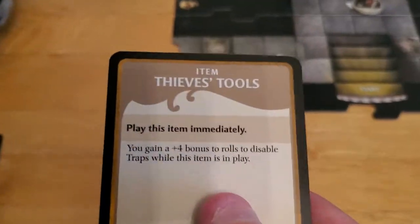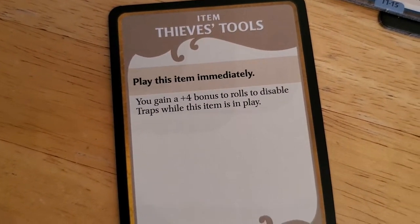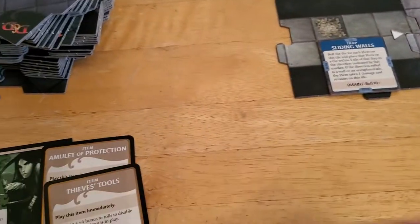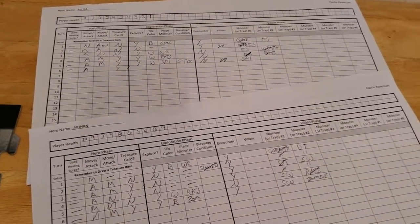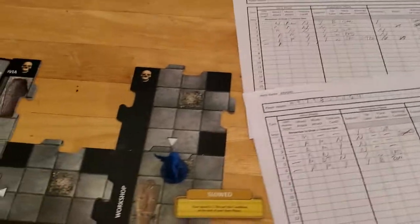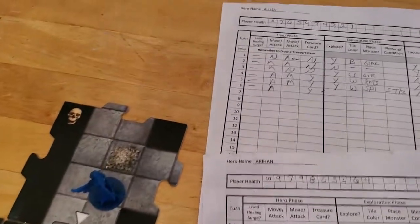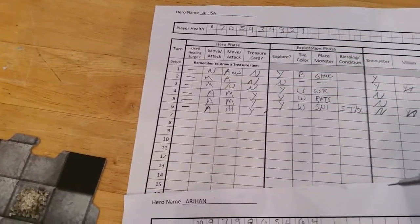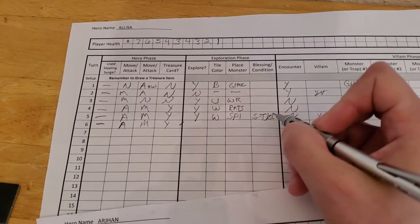We draw thieves tools — you gain a plus four bonus to rolls to disable traps. It's useless in my opinion; it would have been useful earlier, but we'll let her have it. She's slowed, so she'll move one, two — the full movement of her slowness. At the end of her hero phase the 'surround them' blessing wears off and the slowness wears off, so we get rid of the slowness and the blessing.